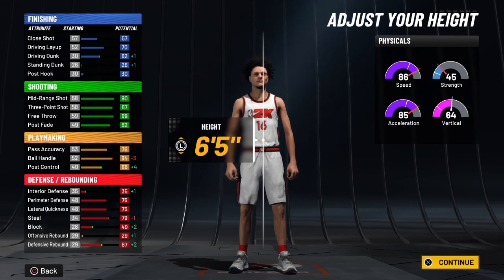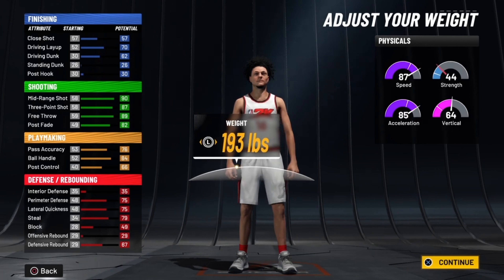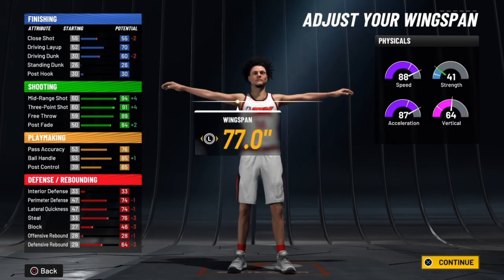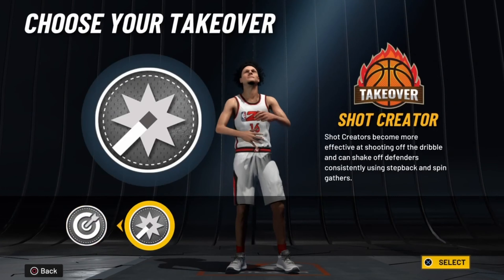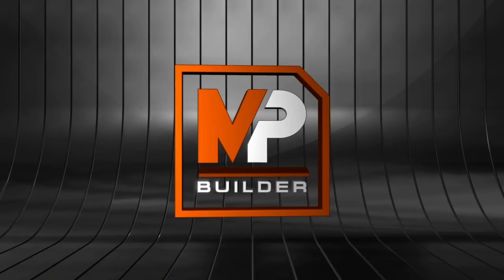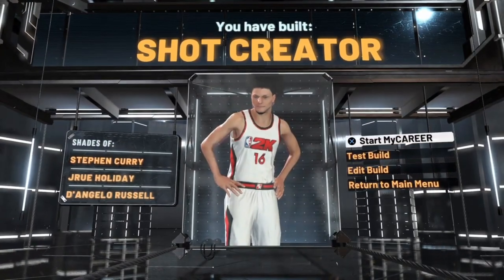For height I went 6'6", but you don't have to — I think that's OD tall, but for the general population probably just go 6'1", 6'2", or 6'3", you're still going to get the name. You definitely want to go lowest wingspan because you are a pure shot creator, and lowest weight. For takeover, either one is fine, but I feel like sharp shooting takeover is the shot-creating takeover.